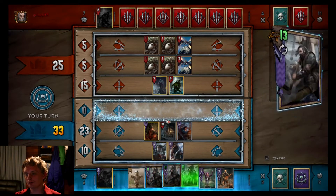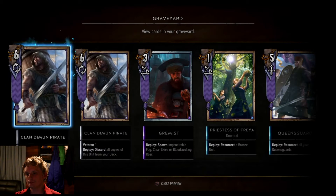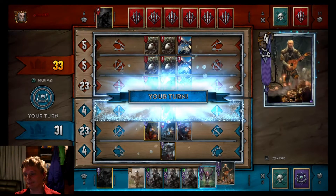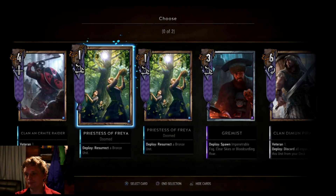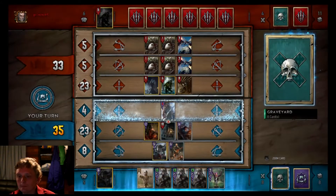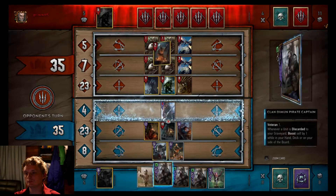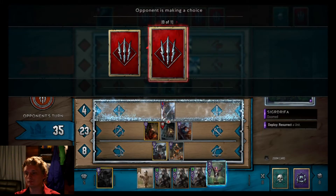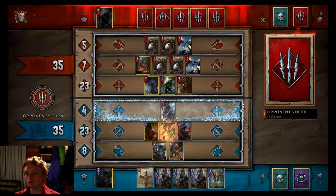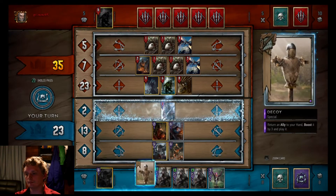Get rid of another Freya I guess. Play a pirate, more cards, play Fondue and I think we'll call it there. Let's boost up a Queensguard and Priestess of Freya because I can chain them together. What are you doing, Scorch? Pick him back up.